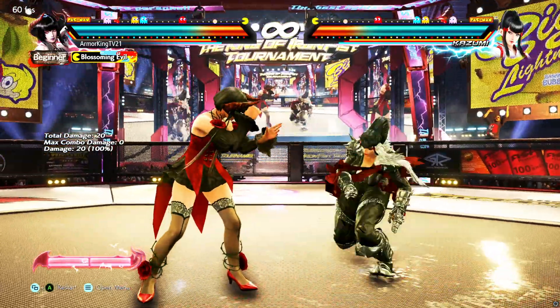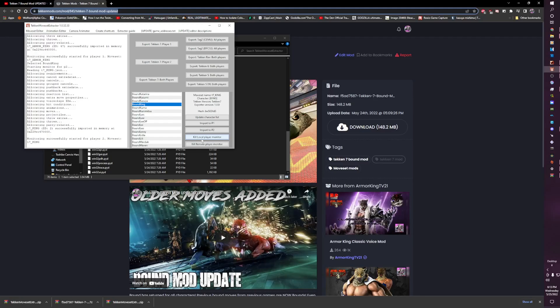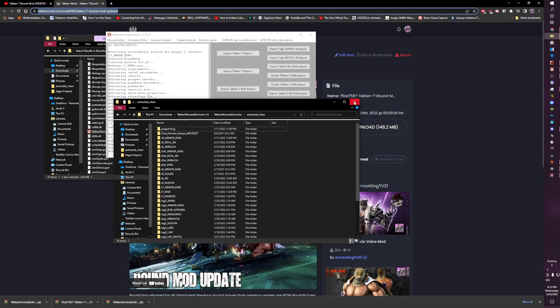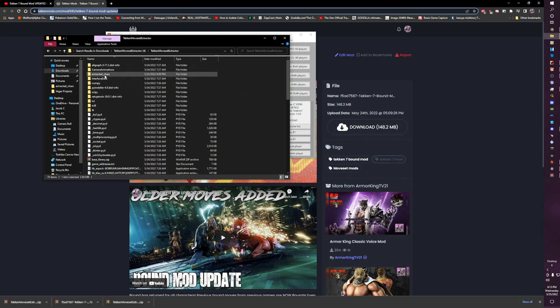As you'll see once you change characters, the moveset mod will still have them set to that character. So be sure that if you are going to play a different character, you kill local player and kill remote player in this software — that's the term here, to kill it — so you can actually play a different character, and also so the game doesn't crash on either of you. So that's the basics on how to use the moveset mod.